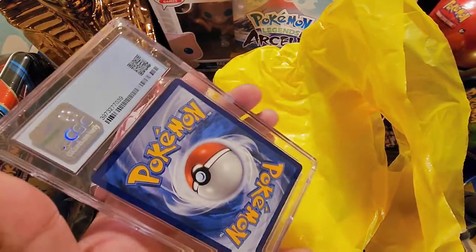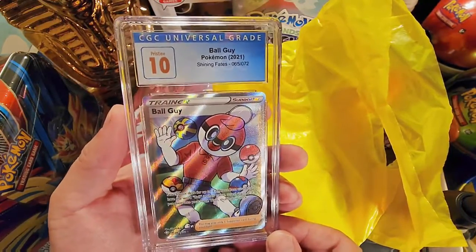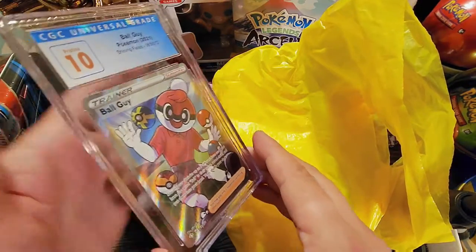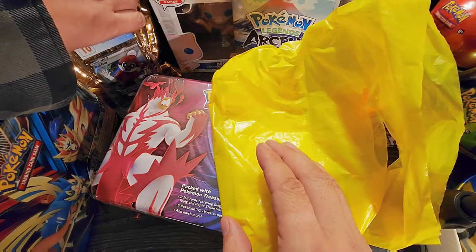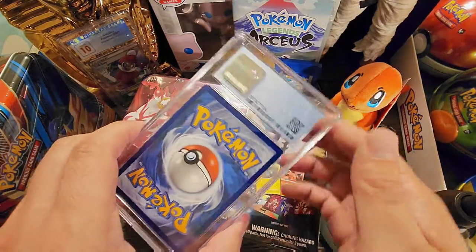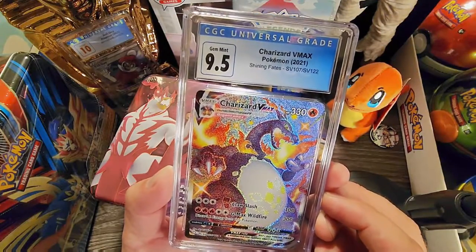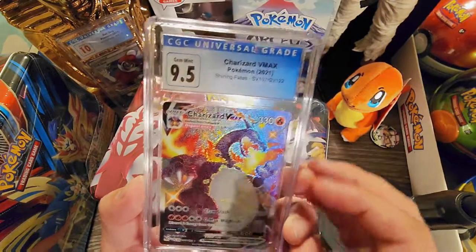So we'll start with the first - I have two. The first one is - oh wow - a Ball Guy 10 Pristine! I'll take it, wow, so that's cool. I don't have the three starters of Kanto because I sent those to get graded as well. And I also had a Shiny Charizard and I was eager to see what grade it was - 9.5 Gem Mint! Would you look at that, awesome, that's amazing!